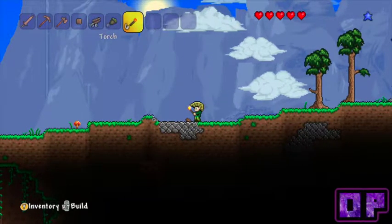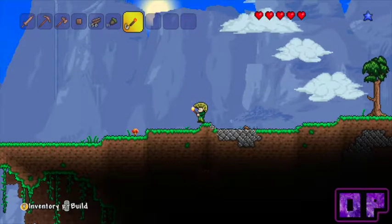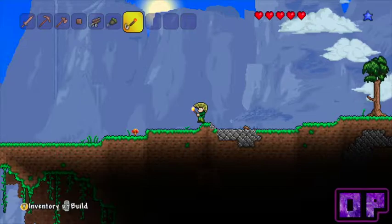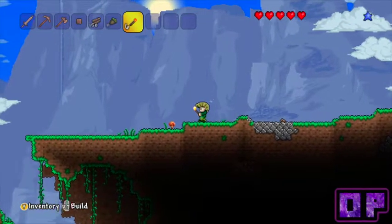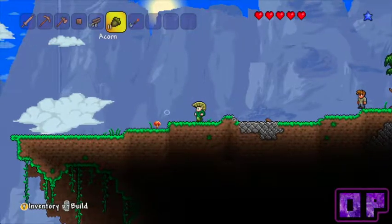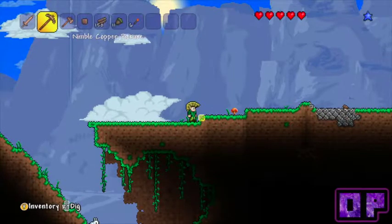Another thing you can do in Terraria that you can't do in Minecraft - if you're in a dark area and you pull a torch out in Minecraft, it doesn't make any difference, you just run with the torch in your hand. However in Terraria, if you have a torch in your hand it will light the area around you until you take it out of your inventory.